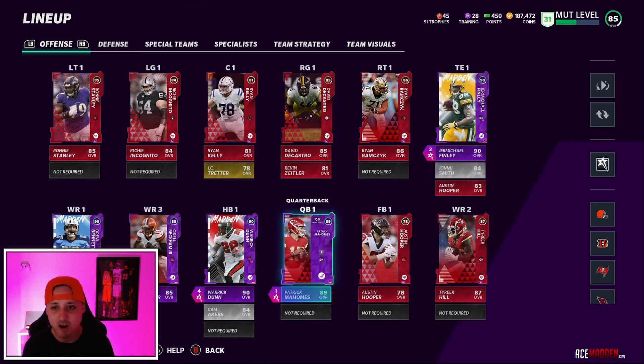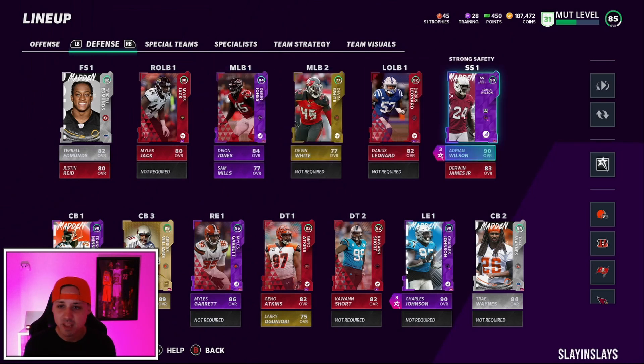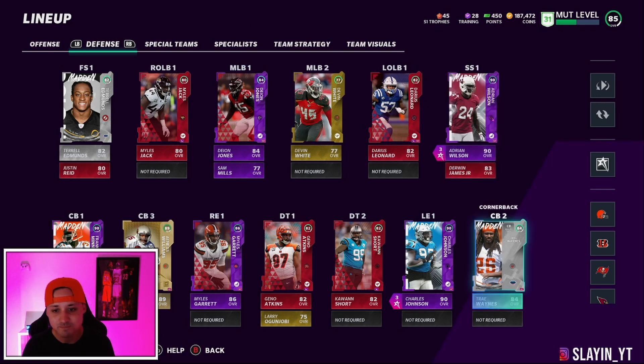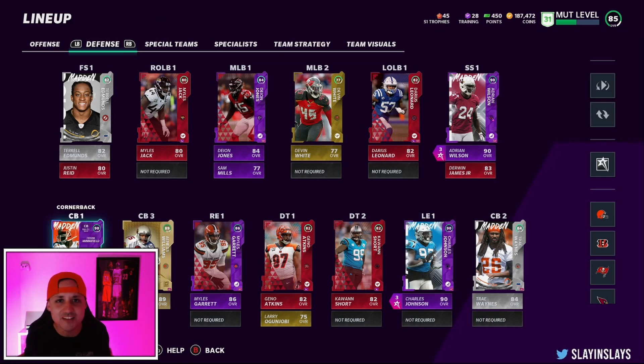Those are the guys I added on offense for theme diamonds. On defense I added three more players. First, Adrian Wilson — really good, the main ability he gets is Enforcer, laying that hit stick and causing fumbles. Then we added Charles Johnson for the Panthers — he gets Edge Threat, a great pass rushing ability to get pressure off the edge. Then we added the Browns team diamond: Frank Minnefield. Times three Browns chemistry, needed it. This card is slept on — a lot of people aren't getting him, only doing it to get Barry Sanders.